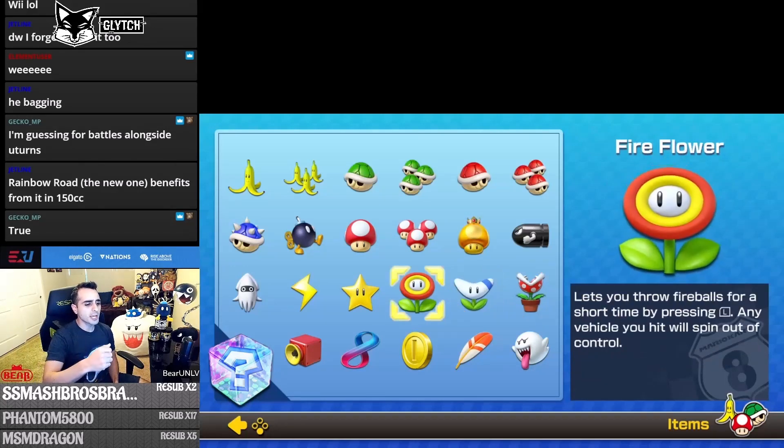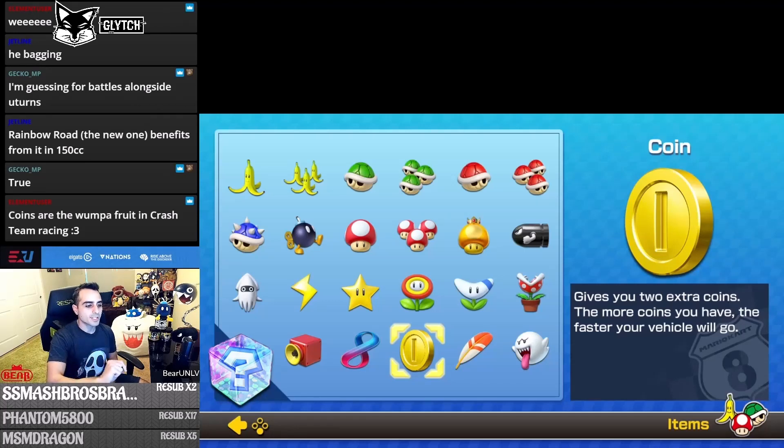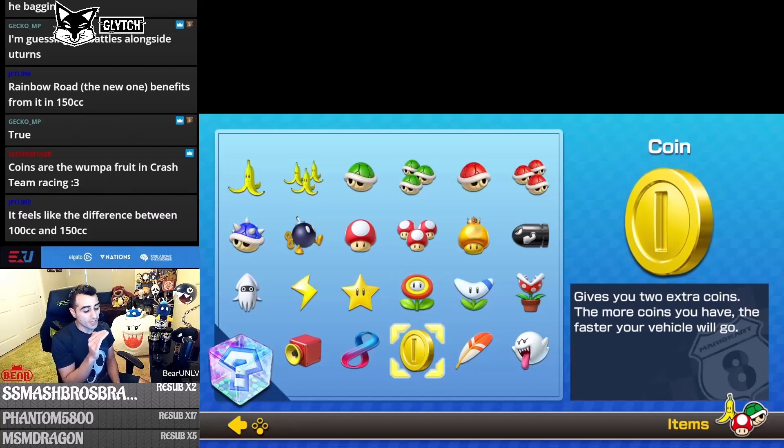The other huge thing the game doesn't tell you is about coins. Coins are super vital — every coin gives you a 1% speed boost. The maximum coins you can hold is 10, which means a 10% speed boost at 150cc equals 15 speed units of difference. Always try to collect coins and maintain the maximum of 10. If someone is faster than you with the same build, they likely have more coins than you — it's a very noticeable difference.